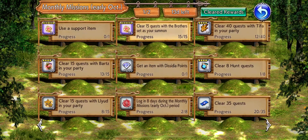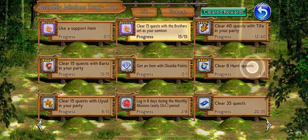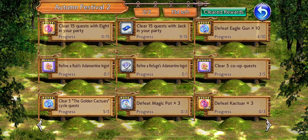While we're on the subject, you might as well put Brothers as your summon, and Barret or Tifa either of them in the party, so you can help work out that one as well. Might as well kill three, four, seven, eight, nine, ten birds with one stone.